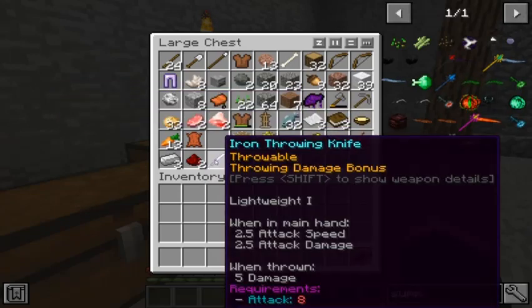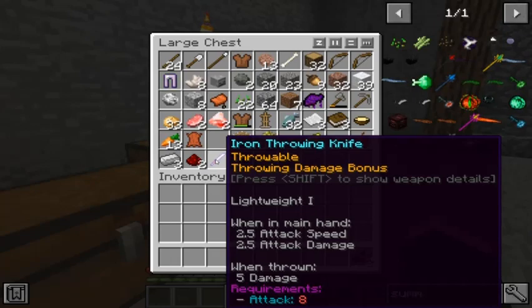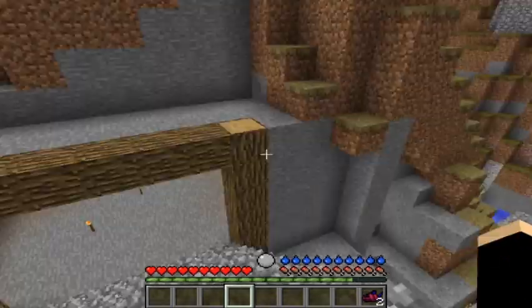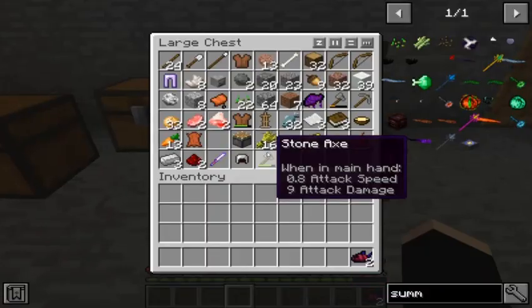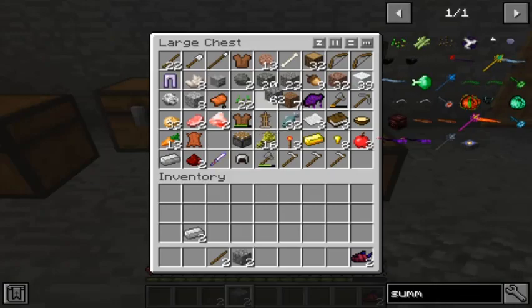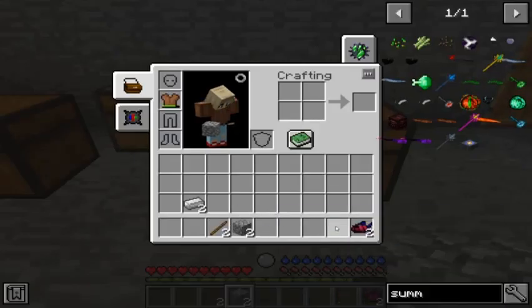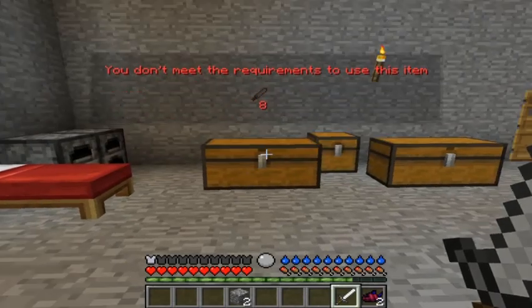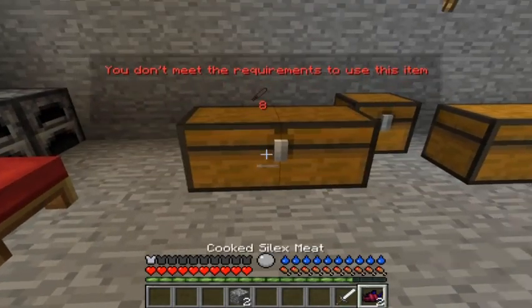I've got some stuff in here - what is that? It's a throwable knife. Right, so I think the first plan of action is actually to get a sword. That might get me a little bit further. I don't think I can use iron just yet, I'll give it a go. It's got a couple of sticks and a couple of cobble as well. Give me that armour, at least I've got a little bit of armour on. But I don't think I can use an iron sword just yet - you don't meet the requirements. Of course I don't meet the requirements.